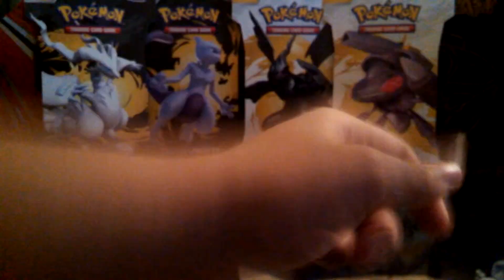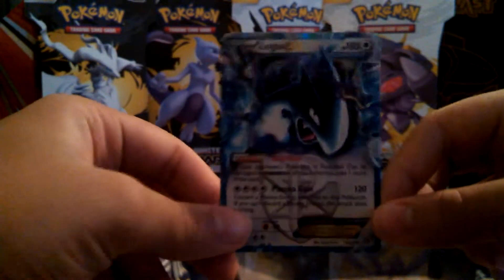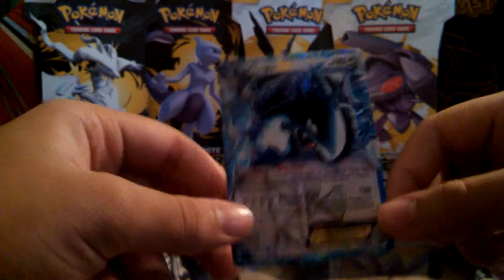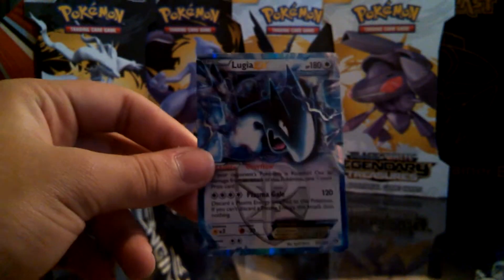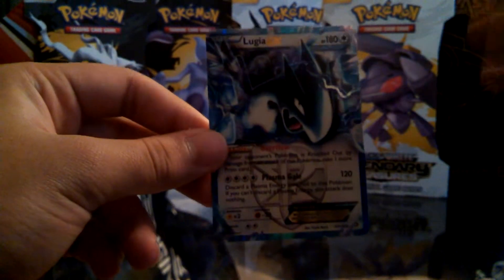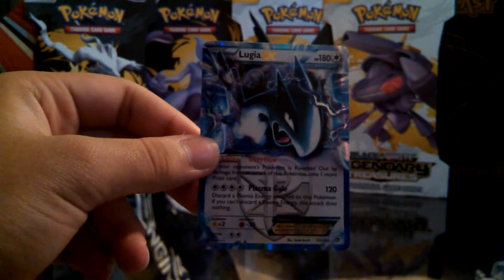And the rare is an Empoleon. Okay, so that pack wasn't as good as our first, however we did pull a really good card. Let me show you one more time — here's the Lugia EX, and that will be going into my trade binder, so he will be up for trade or sale. That's a wrap for this video guys, thanks for watching — if you liked it please leave a like, subscribe, and I'm out.